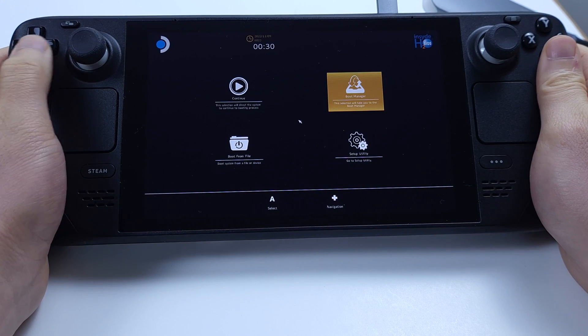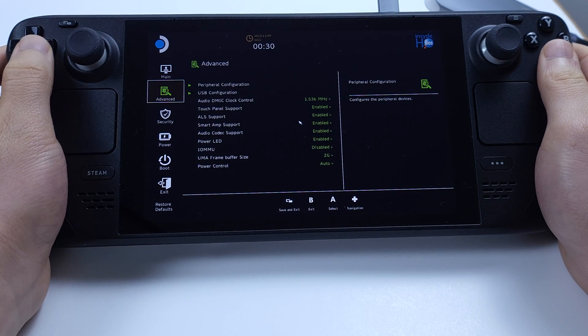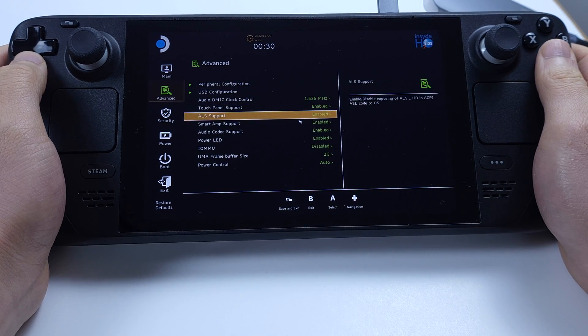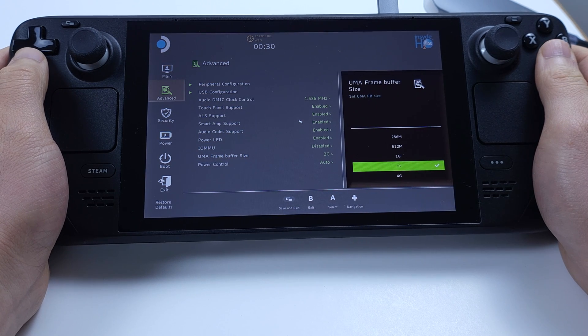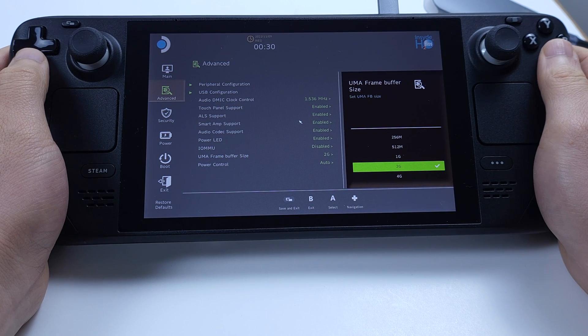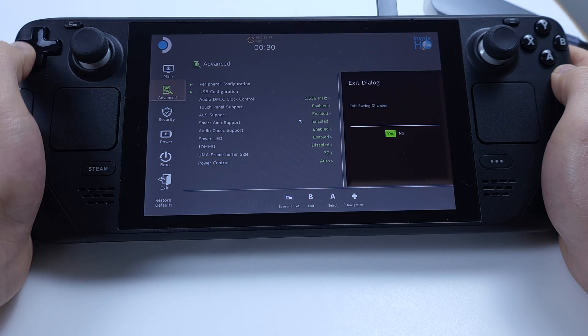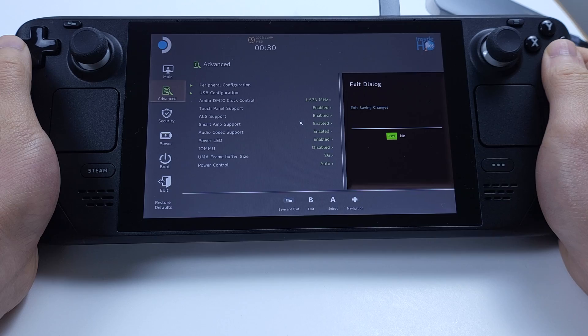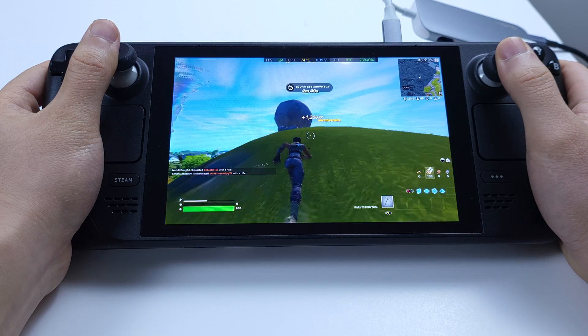From here, select Setup Utility, then select Advanced, and go to UMA Frame Buffer Size. I changed mine to 2G — the default setting was 1G. I would not suggest going over 2G. Make sure you save your changes before exiting.